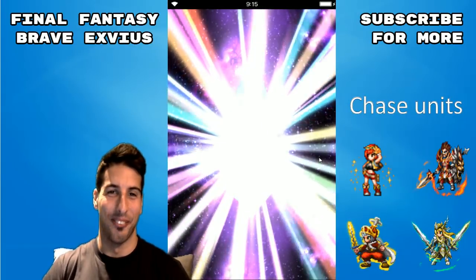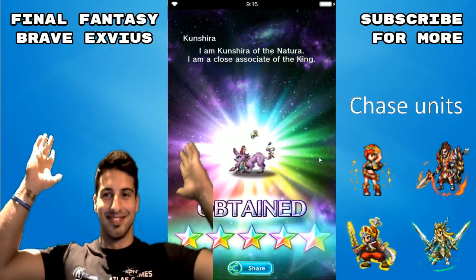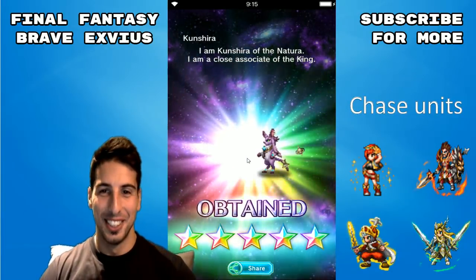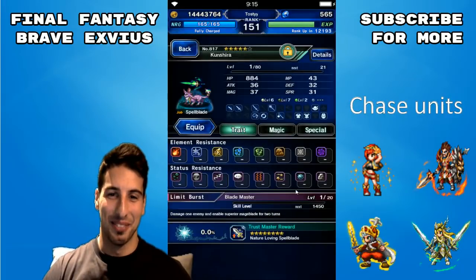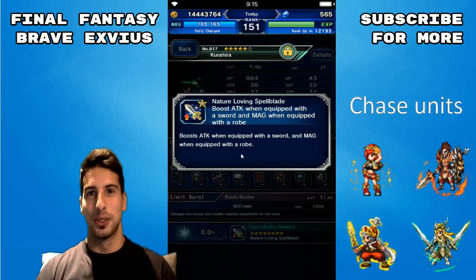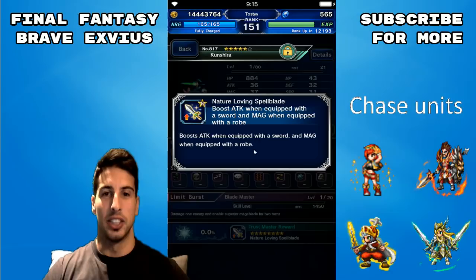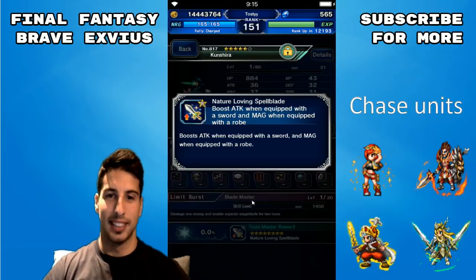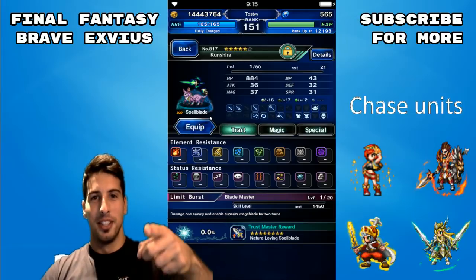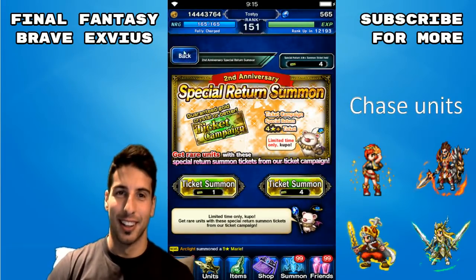That's a rainbow! We are getting a lot of luck guys — hopefully you guys got some rainbows too. Three, two, one — let's do this again! Kunjira, welcome to the party girl! Nature Loving Spellblade — this thing is amazing: 40 boost to Attack when equipped with a sword and 40 boost to Magic when equipped with a rope. For Fravia that is amazing. Kunjira, welcome to the party — we're moving on to the next one.